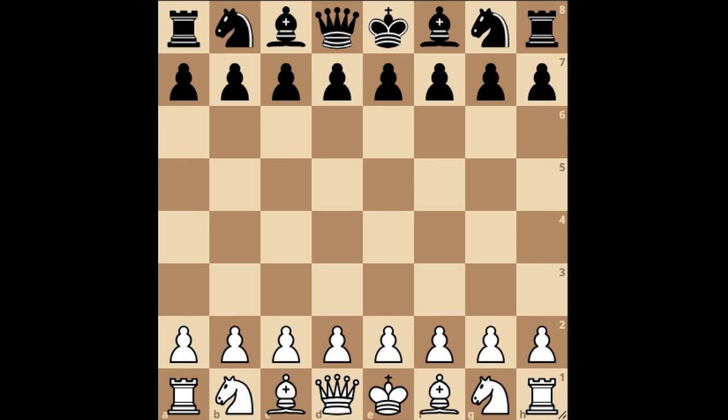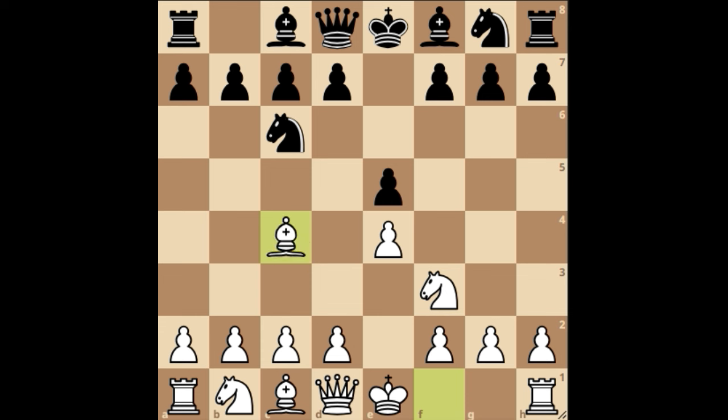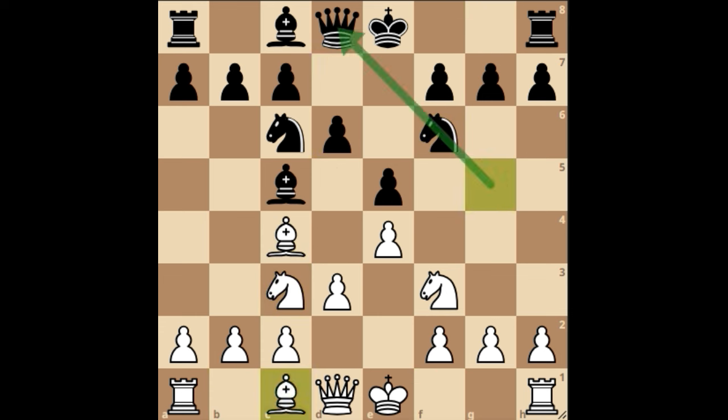We start off with e4, e5, knight f3, knight c6 — a very popular opening — knight c3, knight f6, d3, and after d6 we play bishop g5, pinning the knight to the queen.